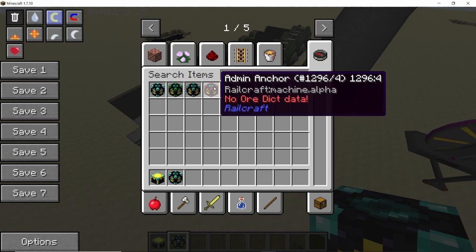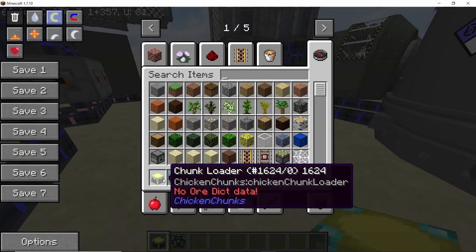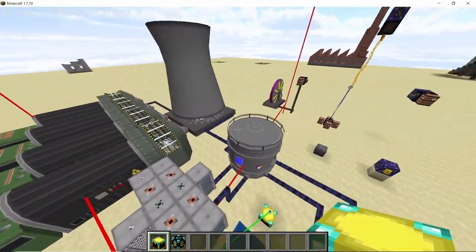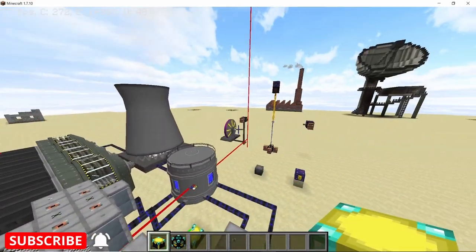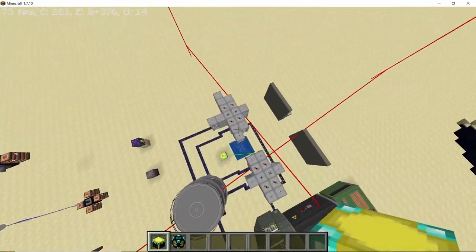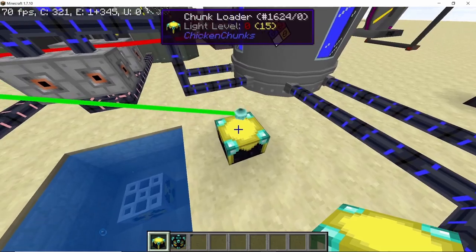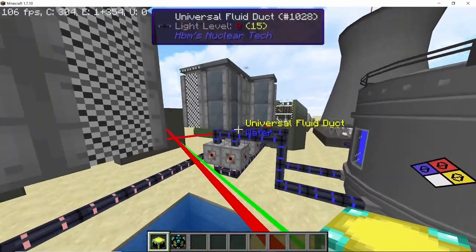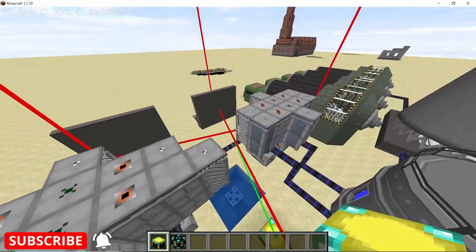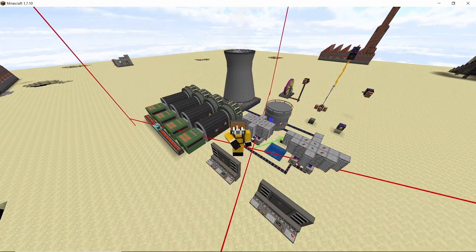There's the personal anchor, passive anchor, and admin anchor. Now let's take a look at the chunk loader from the Chicken Chunks mod, which I would personally prefer because not only does it load the chunks, it also shows them. Using the 'show lasers' option, it will show the area being chunk loaded — currently a total of nine chunks radius. Customizing this chunk loader is also very easy; you can increase or decrease the chunks being loaded. Pressing the plus button loads 25 chunks, and pressing minus reduces them. You can load just a single chunk, which is a 16 by 16 area, to cover one RBMK reactor.